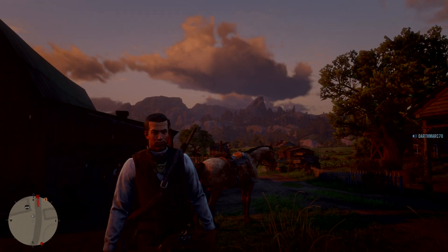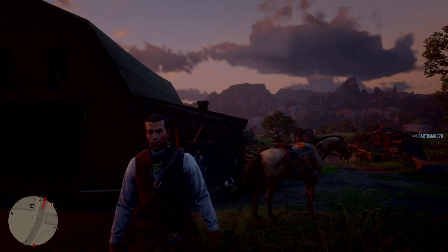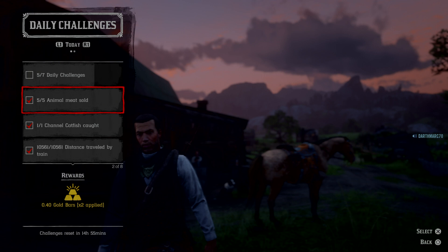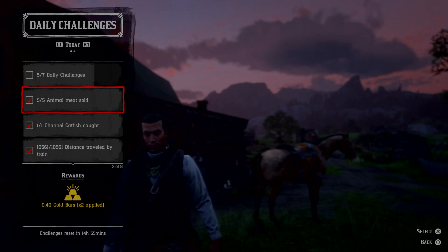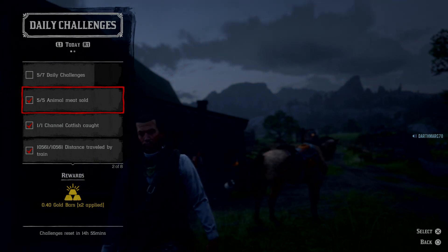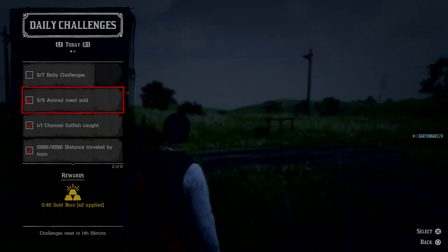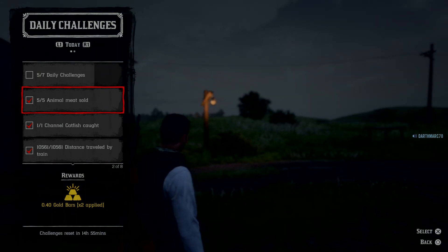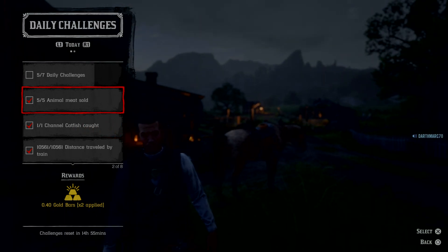It wasn't really good but I've been doing a lot of hideouts, a lot of things have been spawning. So without further ado, let's go to the daily challenges. Five animal meat sold - I already had five leftover, I keep meat in my bag just in case, if we need to cook seasoned bird meat or whatever. So it just saves time. There's been a train quite often today which is strange.